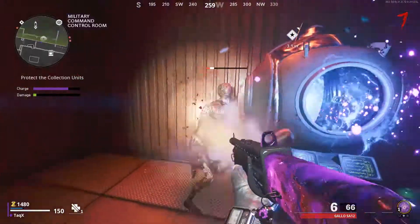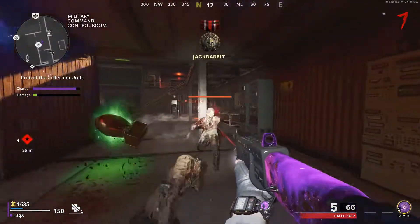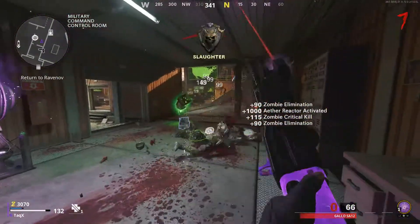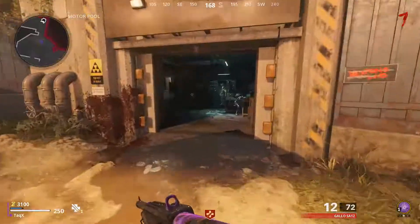Alright, first step I'm gonna do is just turn all the power on. Just use the generators to kill all the zombies in the area, take all their souls, and just level up.